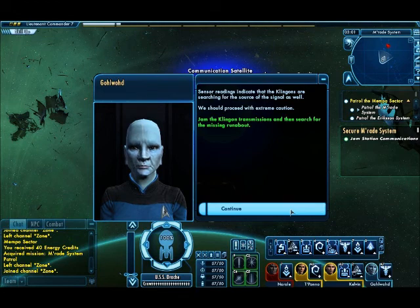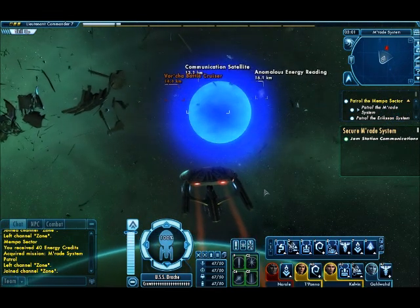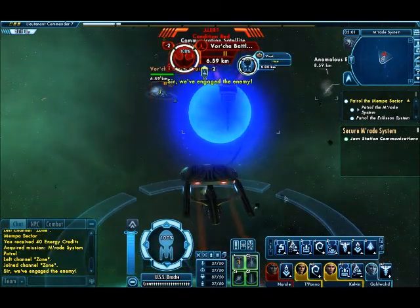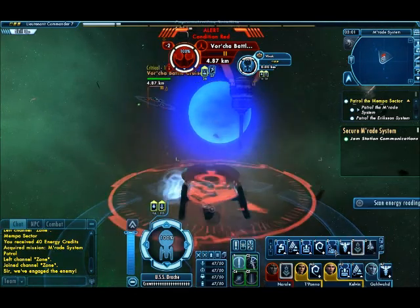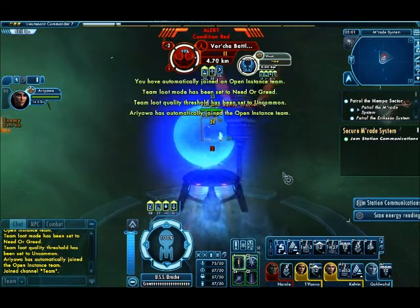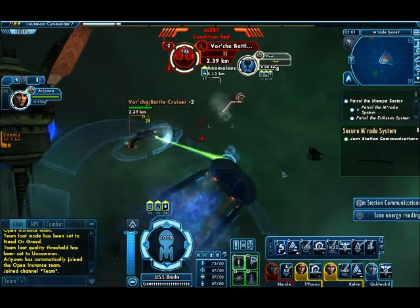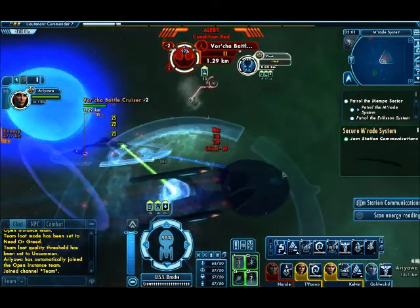We should proceed with extreme caution. First we need to take care of this Varchar ship, and then once we're done with that, we need to jam the communication satellite.